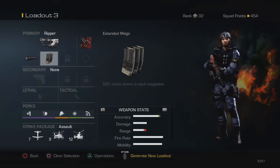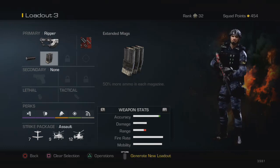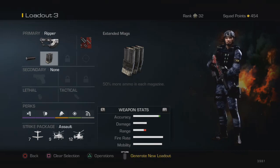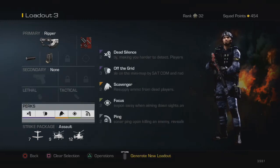If you think you can deal with that ammo count, I would switch extended mags out for either grip or rapid fire. You don't really need rapid fire for the SMG mode, but it helps you win those up-close battles. It also helps for the assault rifle mode because the assault rifle shoots well — but that depends on how you switch back and forth. You just gotta play it right.